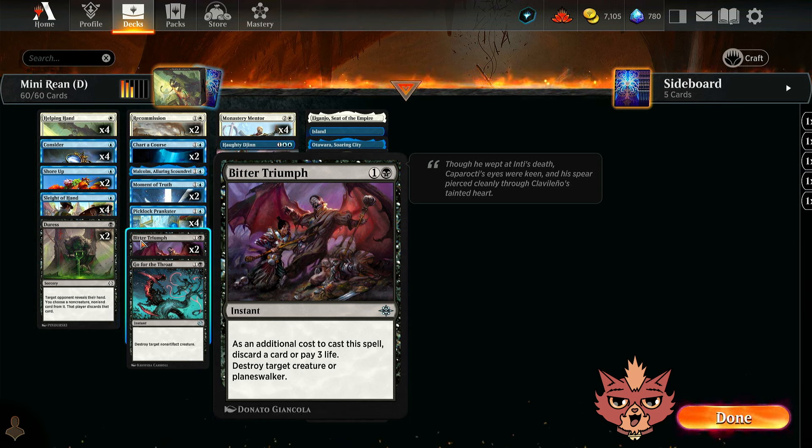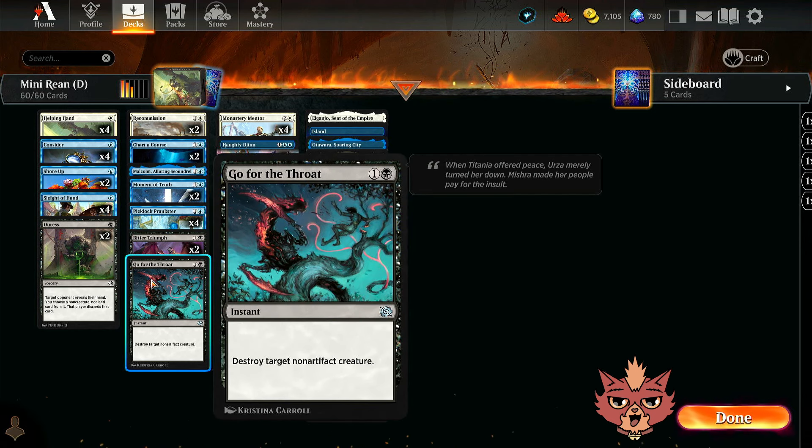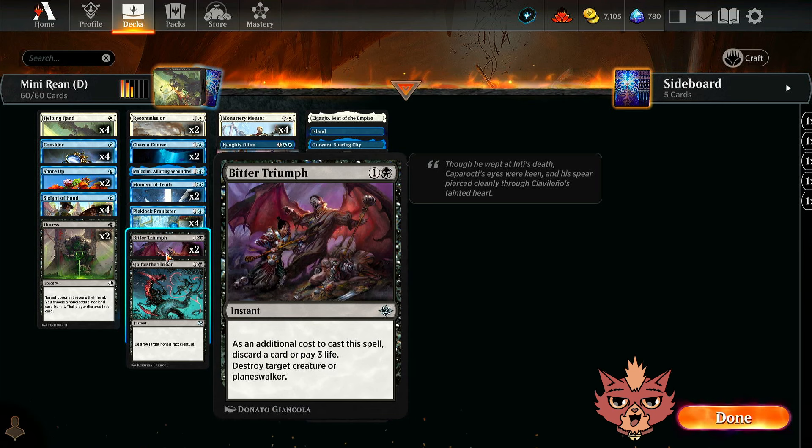Every now and then you might not have something to discard, or you might not be able to pay the 3 life. But I do have a one-of Go for the Throat in here too — it's just one of those clean pieces of removal. Every now and then there's going to be an artifact that Go for the Throat doesn't hit, but we still have those two Bitter Triumphs in here too, so hopefully we'll be fine overall.